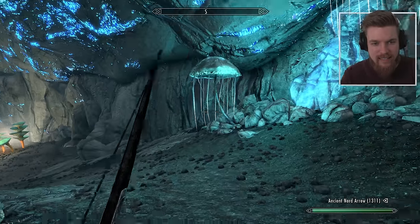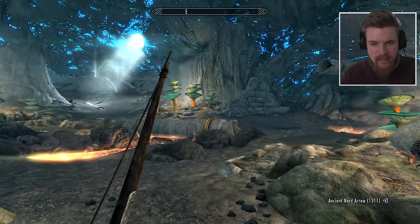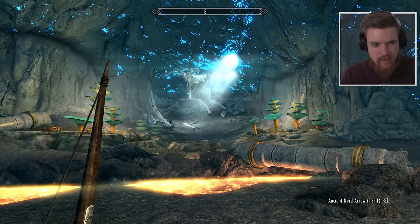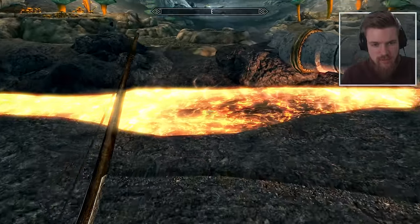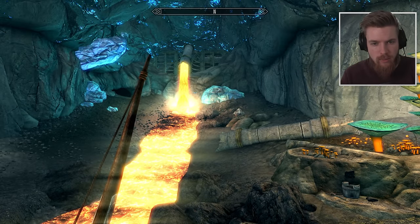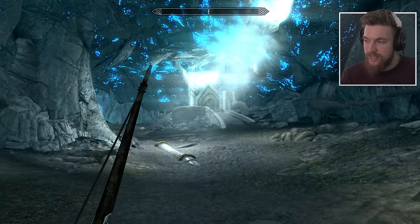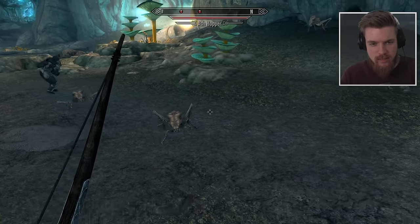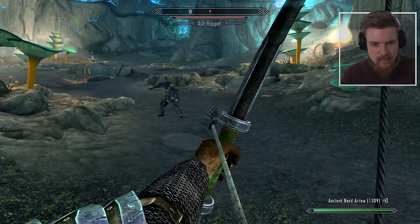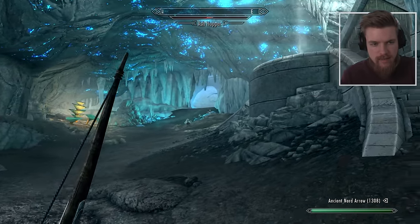I can see loads of Dwemer machinery again. There's literally a — whoa! Oh my god, there's a cave-in. There's a river of lava — it's pretty awesome. That looks really cool. This dungeon is honestly beautiful. Loads of ash hoppers again. Get wrecked. There's another cave entrance up there.